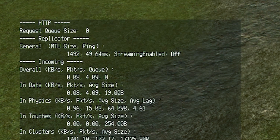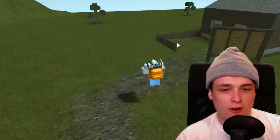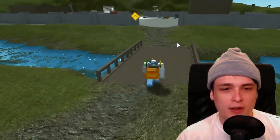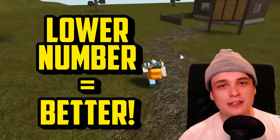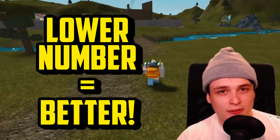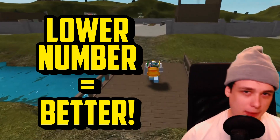Ping is very simple to understand. It's basically how long it takes for your movement to register in the game. So if you have a 1000 millisecond ping, then if you jump, it would take an entire second before the game sees you jumping. So obviously, the higher your ping the worse it is, and the lower your ping the better.